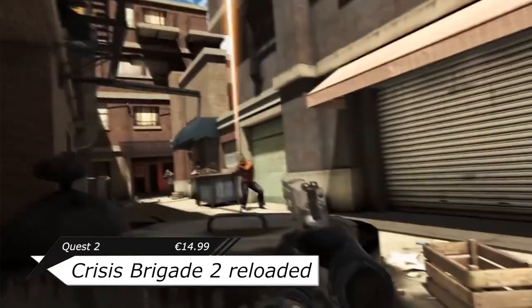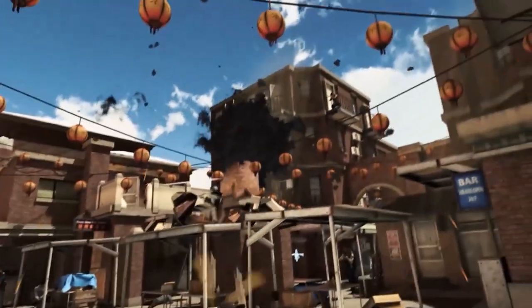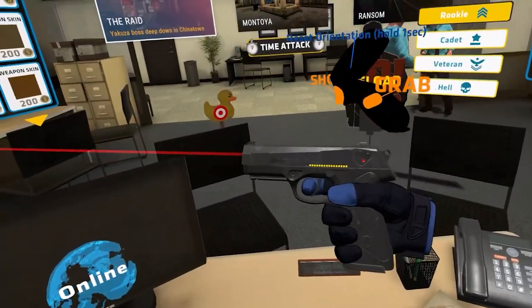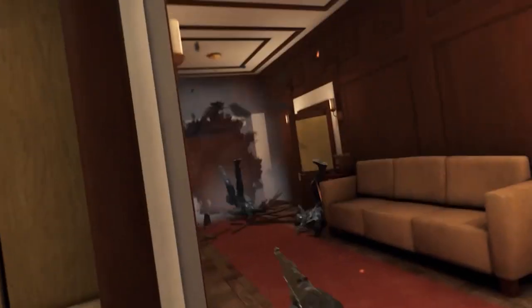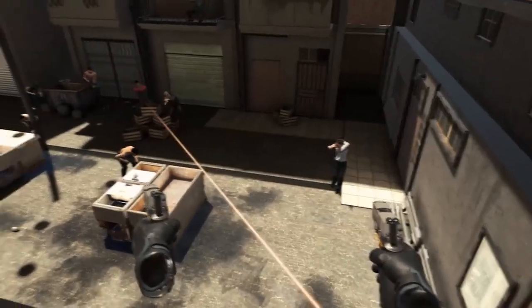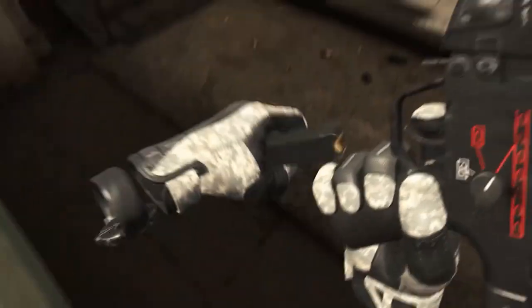Crisis Brigade 2 Reloaded is a literal follow-up to the pretty well-known arcade shooter in the community. You're thrown into very intense shootout scenarios where your job is to stop incoming enemies, avoid their bullets by ducking and dodging using room scale, before the timer runs out. The core concept didn't really change from the prequel, but now it's more polished — with mechanics, graphics, variety of weaponry, and multiplayer and co-op mode.